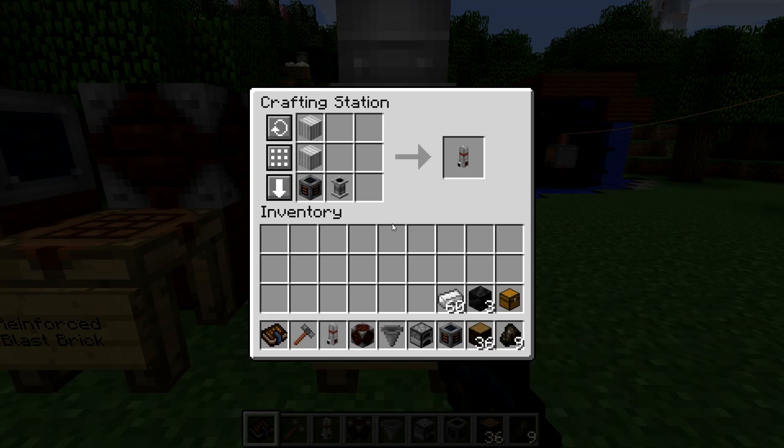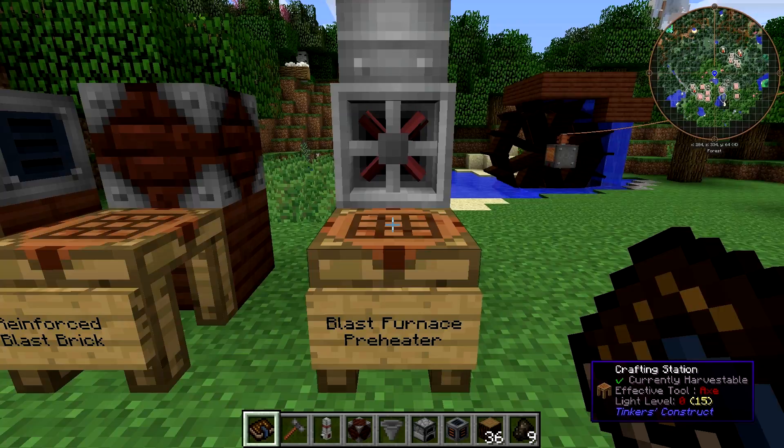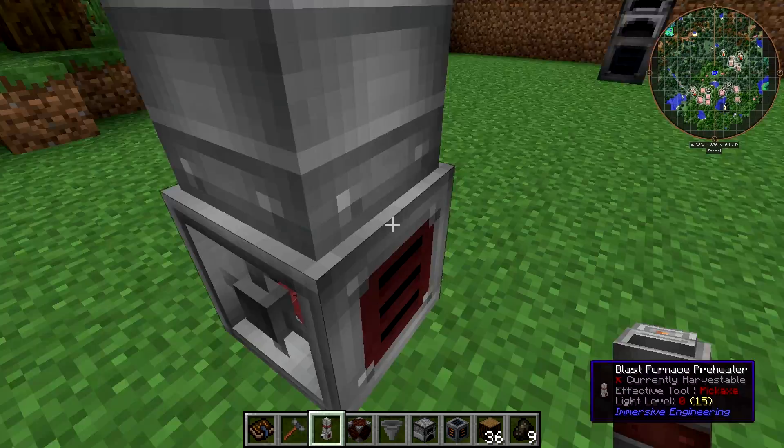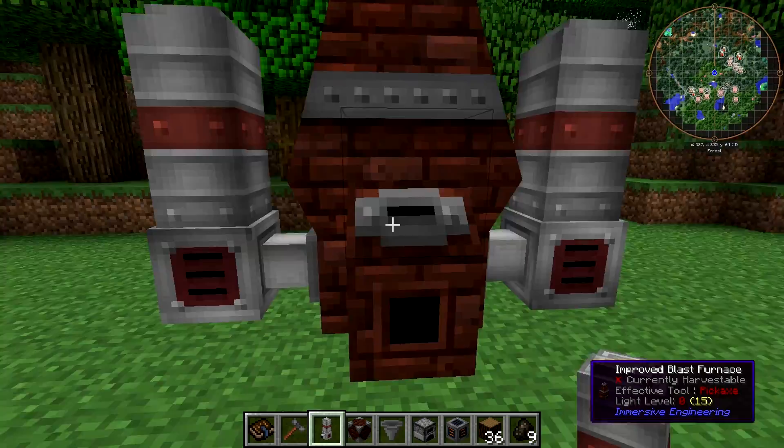That's the external heater. Now we're going to use that to craft ourselves blast furnace preheaters — two of them. The recipe is simply an external heater, a fluid pipe, and two sheet metal blocks. It's very cheap — you'll want two of these. The way to attach these to the blast furnace: you can place them anywhere, but you just want to place them next to the blast furnace so that they connect to those little ports. It does matter which direction you're facing when you place it — it will place the connector away from you, so you need to face towards the furnace when you place it.